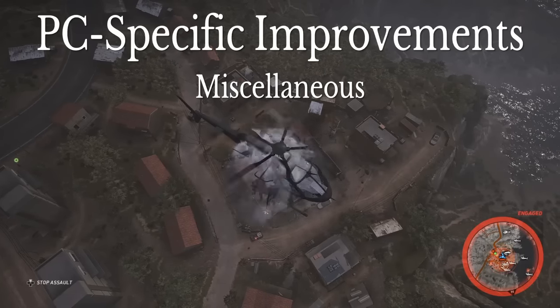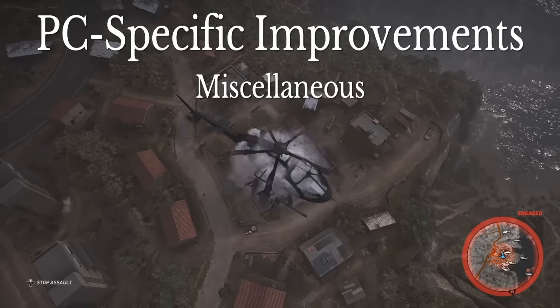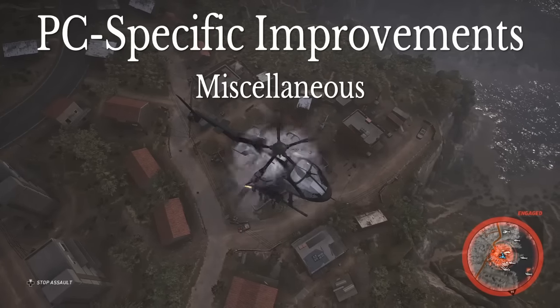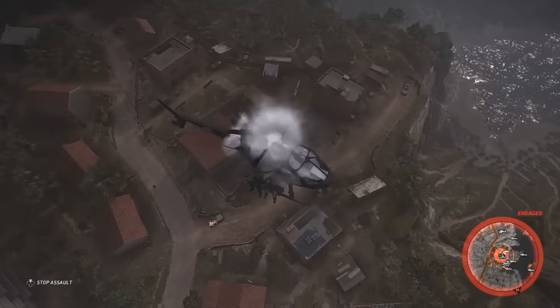Under miscellaneous PC fixes, they fixed a bug on the medication air transport mission in Tobacco, fixed an issue with character poses in Ansel, and solved a controls issue where the player couldn't sprint from a crouch or prone position.